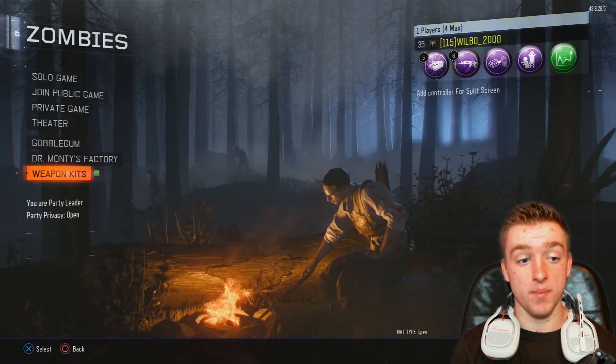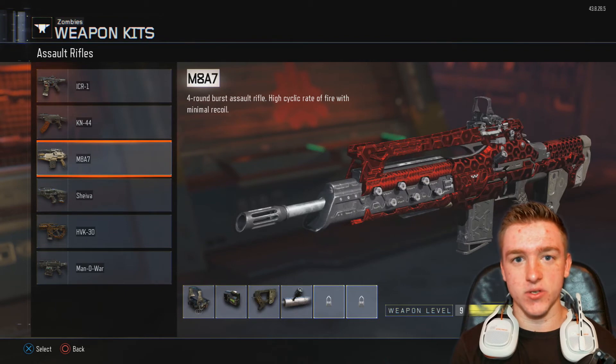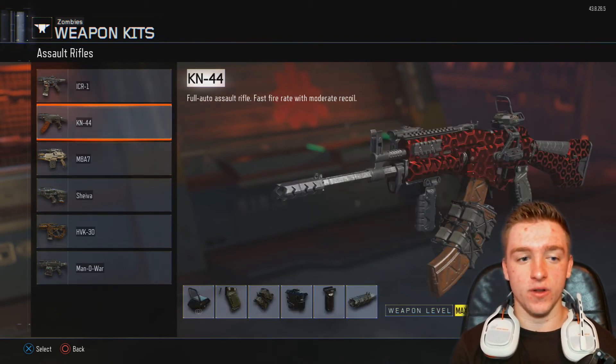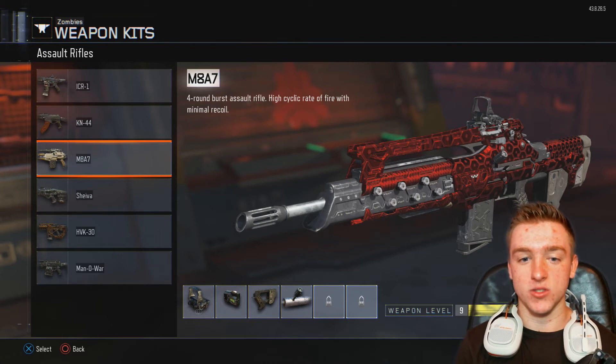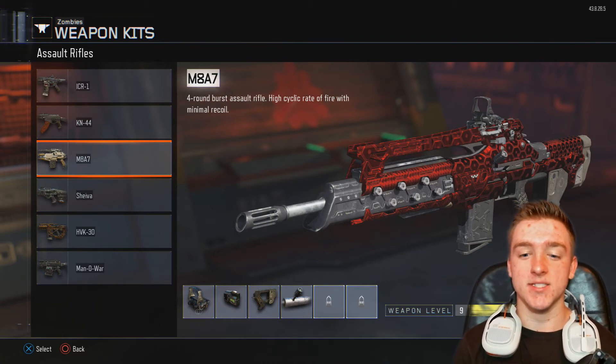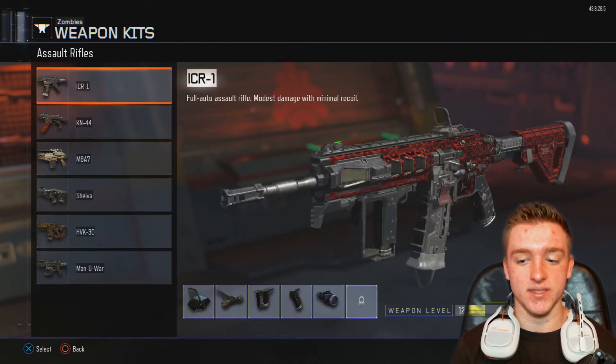Moving on to weapon kits, I've been using the M8A7 to rank up — I've been using this the whole time. I always used the K144 but switched to the M8A7 because I needed to rank it up and get Red Hex on it. This is a four-round burst assault rifle, so it's really good for people who like to spam the trigger. I've also been using the ICR a lot — those are the two weapons I've been using to rank up.